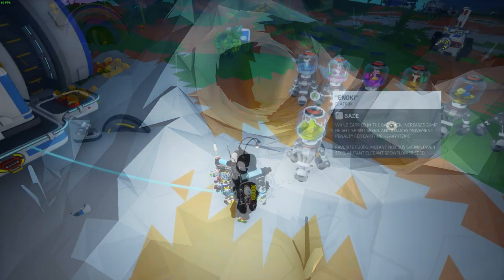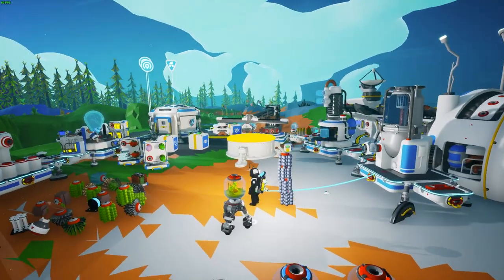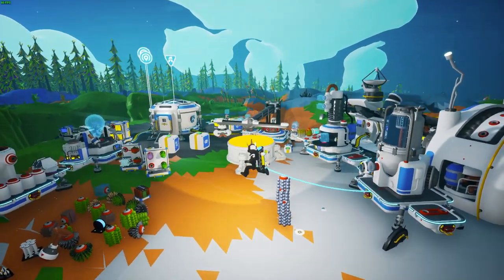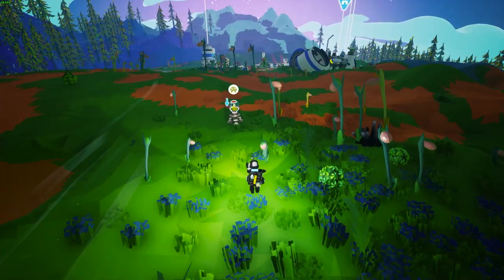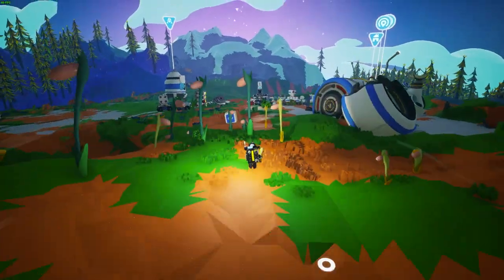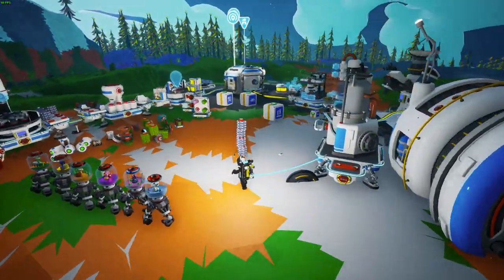Finally, Inoki, which is Atrox's snail, gives you increased jump height, sprint ability, and reduces the movement speed penalty when carrying heavy objects. This is a great snail if you want to get from point A to point B a lot faster inside Astroneer.